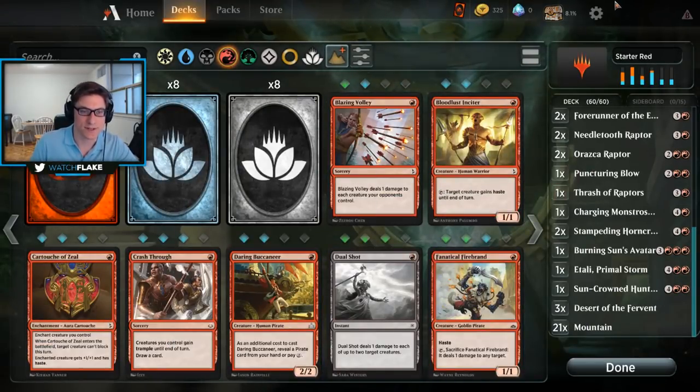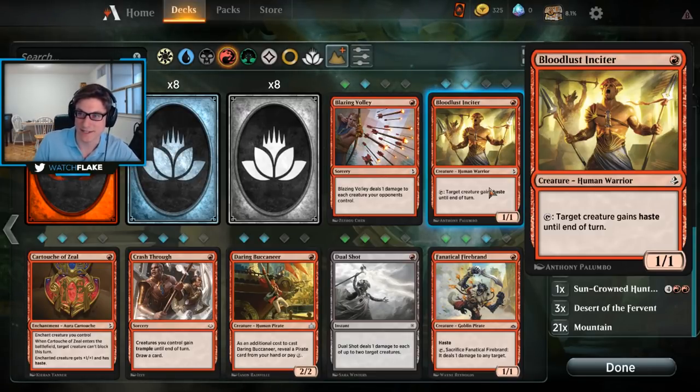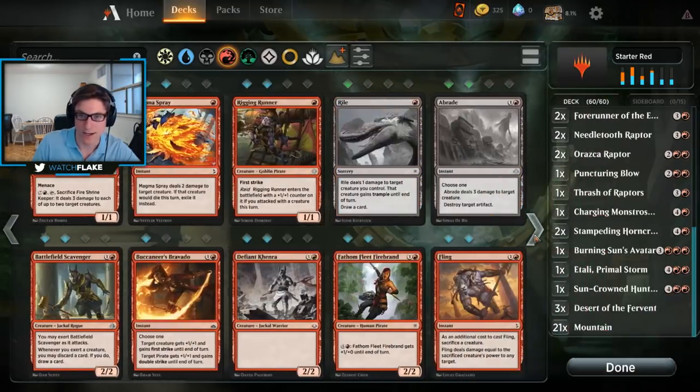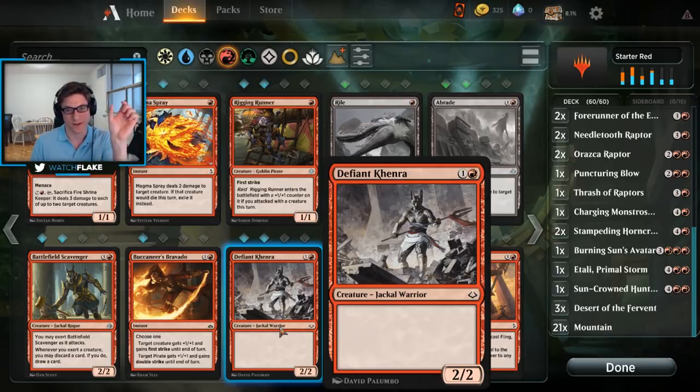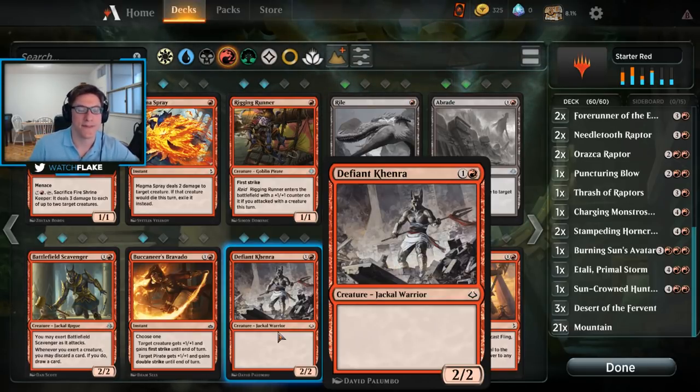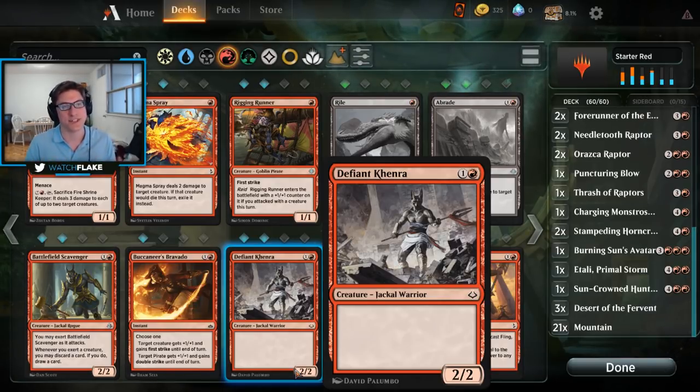The most important part of most decks will be the creature spell. Here's a very basic creature — this one is Defiant Khenra, a jackal warrior. Under the classification text you can see it is a creature with the subdivision 'jackal warrior.' Some cards will say if you have a pirate, a zombie, an elemental, or a dinosaur — that's where you distinguish what the card is. At the bottom right are the statistics: two attack, two health. These are the stats your creature will have on the battlefield — the damage it can dish out and sustain before being destroyed.